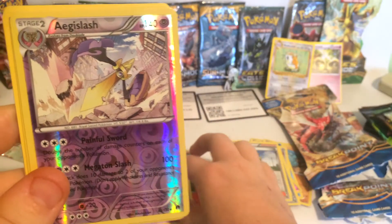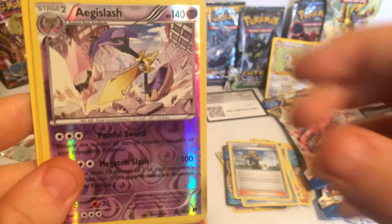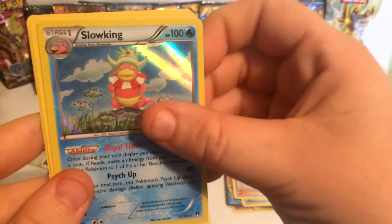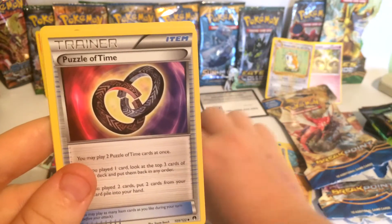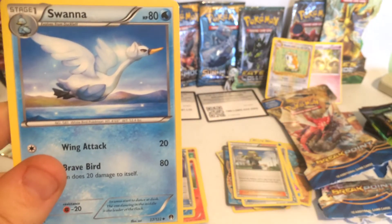At 140 health points we have an Haxorus, at 100 health points we have a Slowking, at 110 health points we have an Arcanine, we have a Trainer Puzzle of Time, and at 80 health points we have a Swenna.